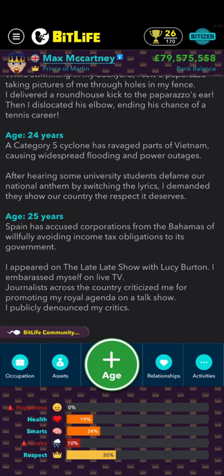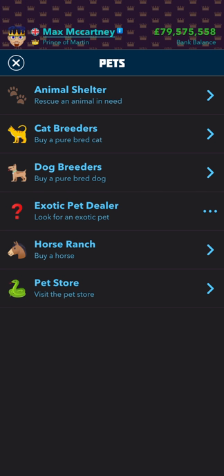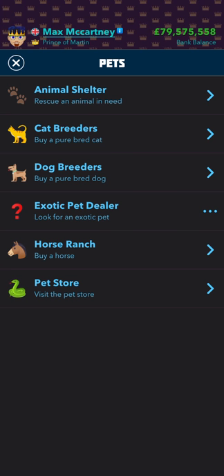Okay we're old enough. If you go to Activities and go to Pets, as you can see all my favorites are now here. Usually it would say Bitizenship on cat breeders, dog breeders, exotic pet dealer, horse ranch, and pet store. Usually you would only be able to get animal shelter stuff, but now I can get everything.